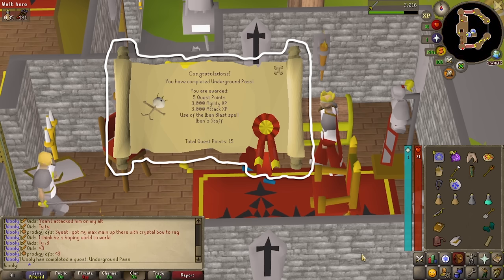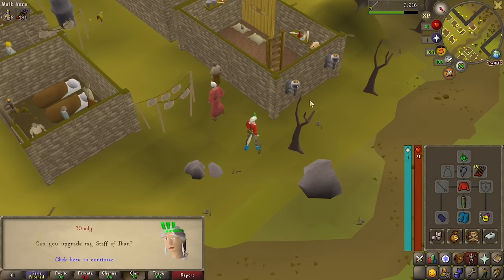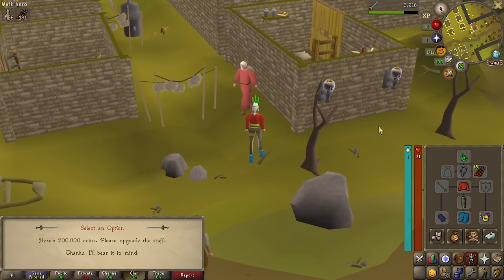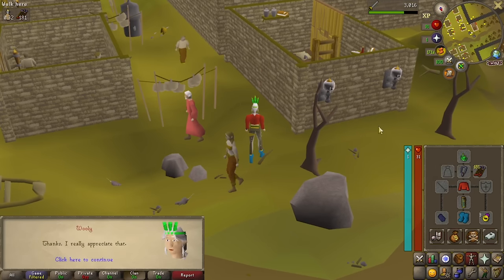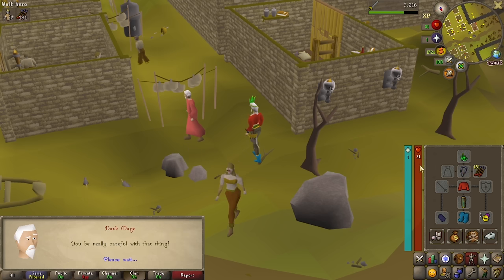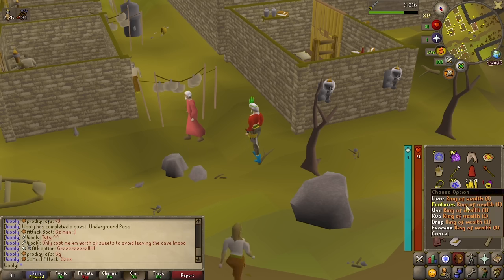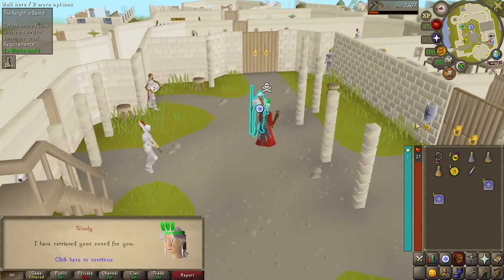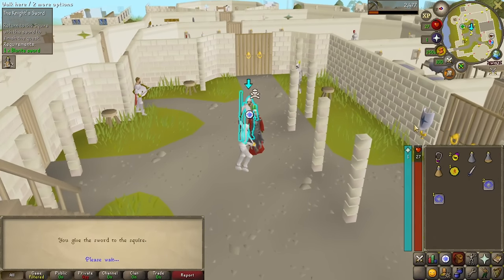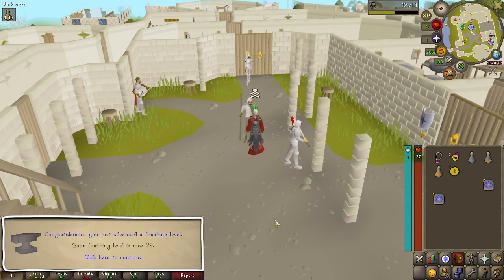Now that we have the Ibn Staff, let's go ahead and upgrade it. This will increase the amount of charges it has before breaking. This fee will have to be repaid to upgrade any lost staff in the future — hopefully we don't lose too many. Coming in with a quick quest completion: Knight's Sword, granting us 29 smithing.